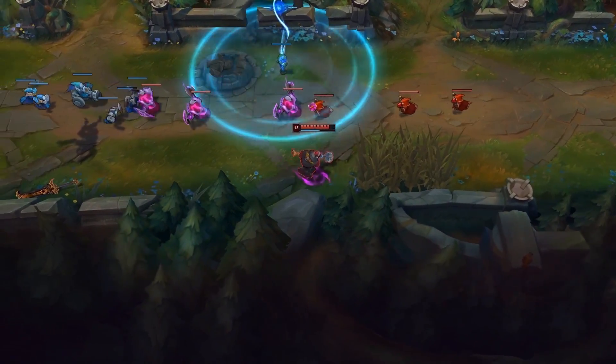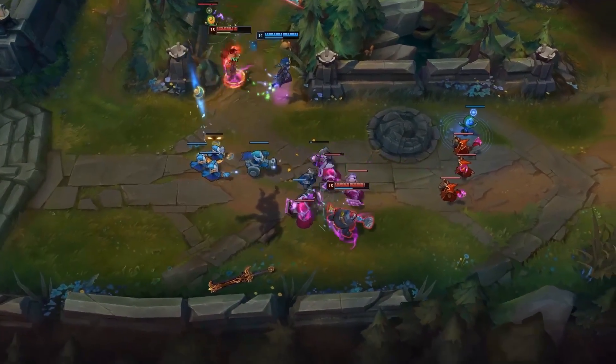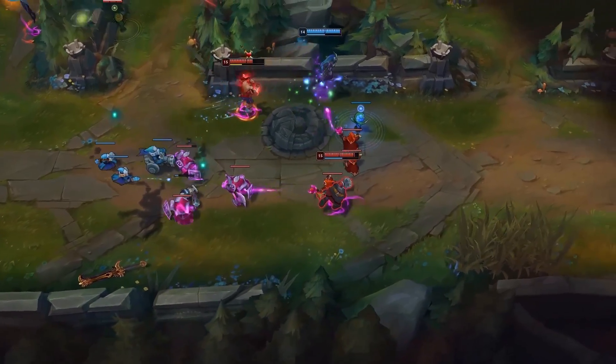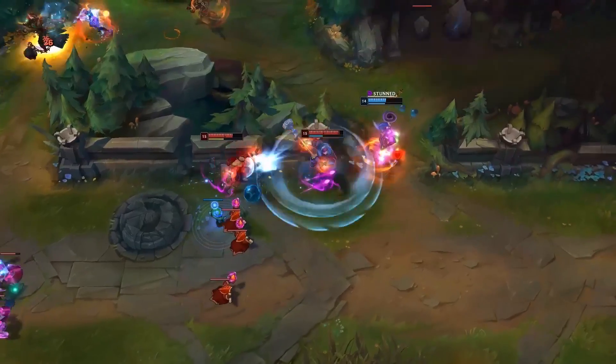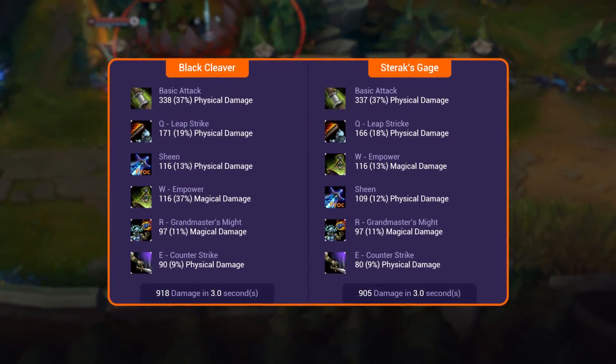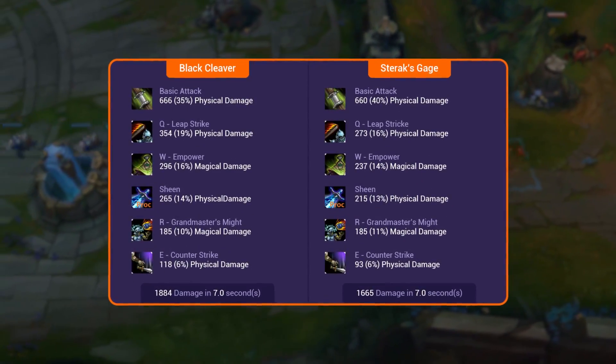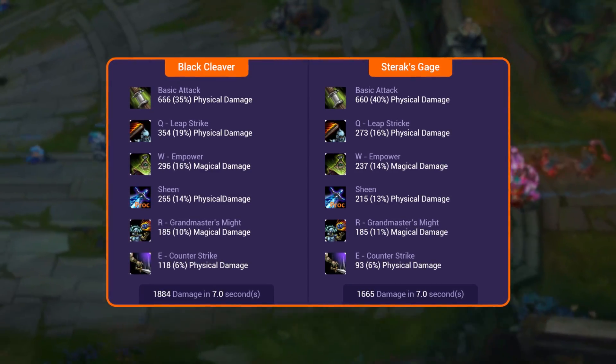So what does this mean in an actual fight? In a burst combo — approximately a 3-second window — you will gain approximately 20 damage from getting Black Cleaver over Sterak's. In an extended duel — a 7-second window — you'll gain approximately 200 damage over that time period.